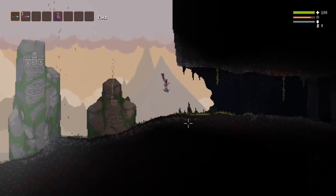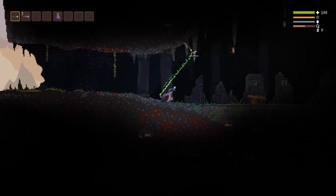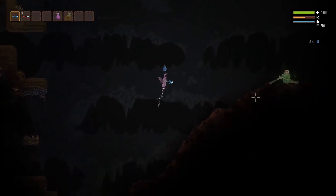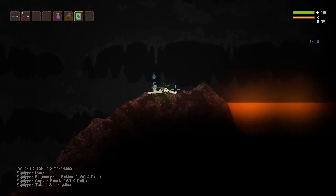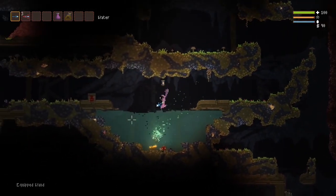Hello. I want to show off something kind of cool that you can do. To the right of the mines, there's a guaranteed tablet next to the lava lake. Tablets are physics objects which can be used to kill enemies and such.